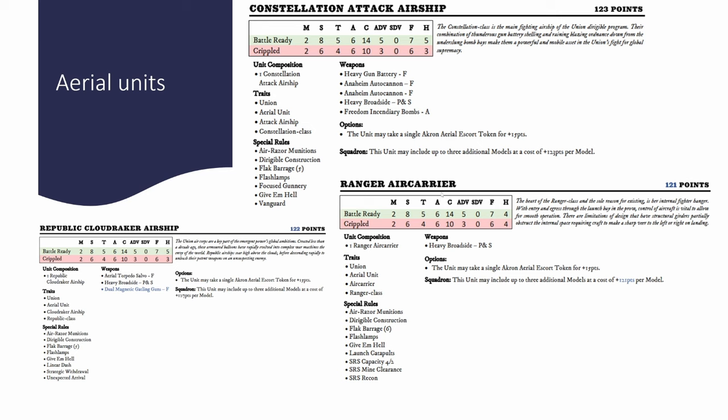Another really solid option is the Ranger Aircraft Carrier, clocking in at 121 points with SRS capacity 4 and 2. It's also Armor 6, Citadel 14, but has a 4 and 4 hull point distribution, making it slightly less tough than the Constellation. However, except for not being able to hide because they're aerial units, I'd say they're even slightly better than the Roan Oaks in a Union force. If you want SRS spam alongside your Destiny, taking four Rangers gives you 16 SRS, combined with the Destiny's 8 for 24 total — a very viable force.